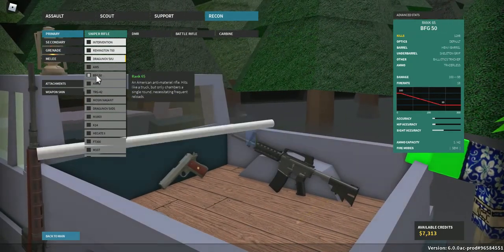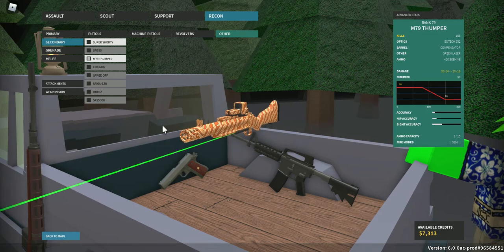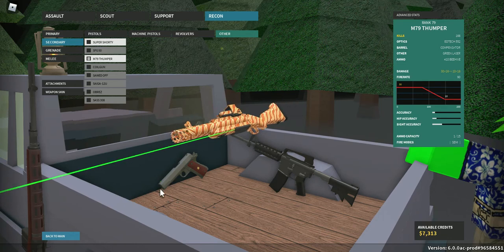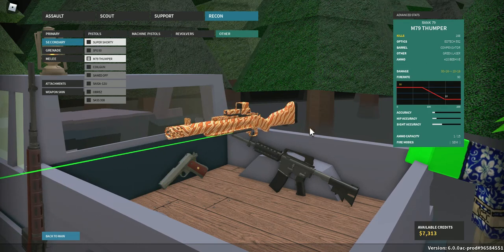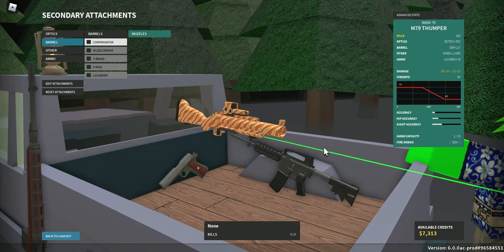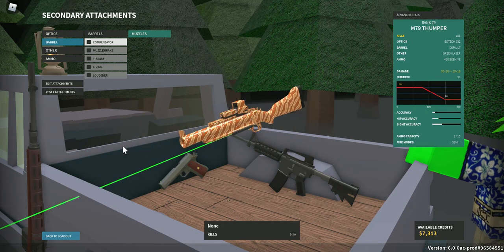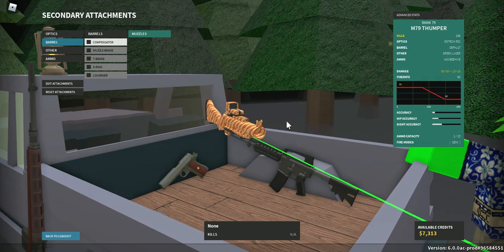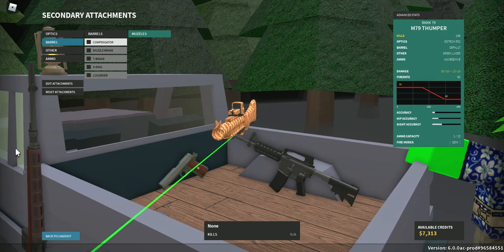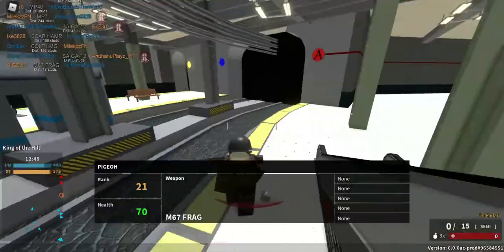Alright, going to the thumper here. I have my clown fish skin on it. I've got about 166 kills, which is good for a secondary since I don't really use secondaries that often. I just have the normal barrel, the EOTech 552, the beehive ammo — 410 beehive ammo — and the green laser. It'll be pretty hard to get some kills with this.